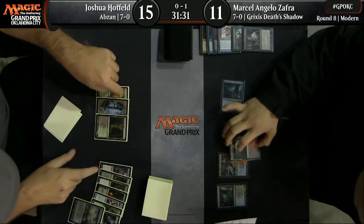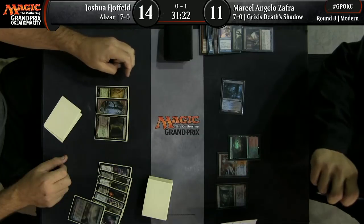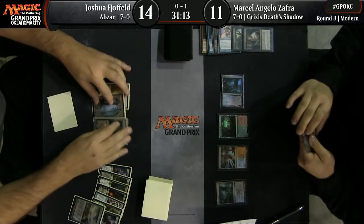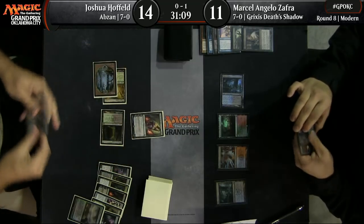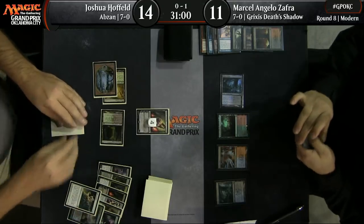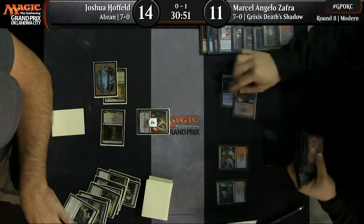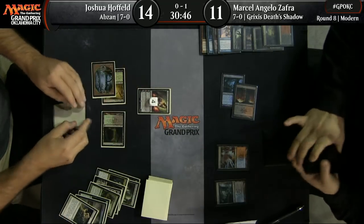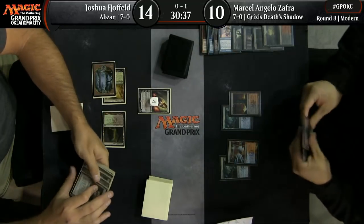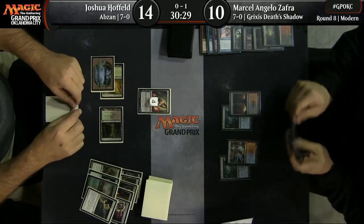Let's see how this Grixis Shadow is doing versus Abzan. Liliana of the Veil for Josh — it's going to resolve and let's see if he discards. Looks like he might discard a Lingering Souls. Liliana is good against Death Shadow, but it doesn't have to just be in that matchup — it's just good against this deck because they don't have any natural ways to kill it. The only way they can deal with it is pressure it, and the creatures basically die to Liliana.